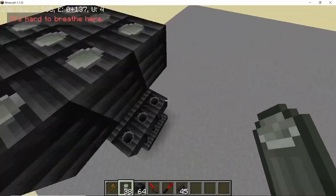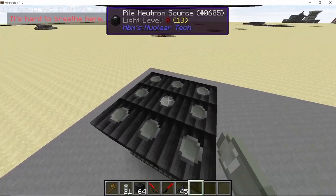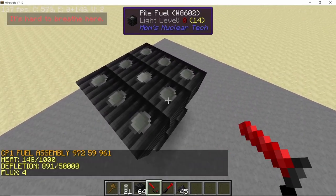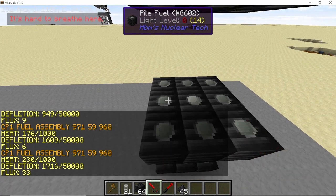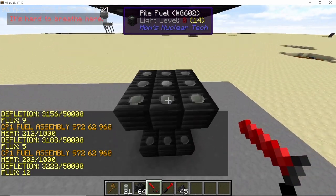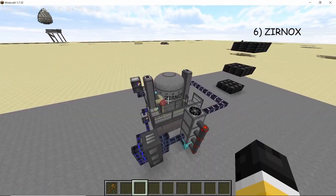Place your uranium like this, and in the middle place the radium-beryllium neutron source. You'll notice that the heat values and depletion value are going up very slowly — the pile is now stable. A simple solution for stabilizing a multi-layered Chicago Pile is to just leave gaps in the middle, which will allow some of the neutrons to escape.